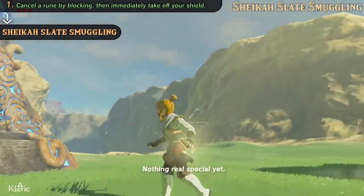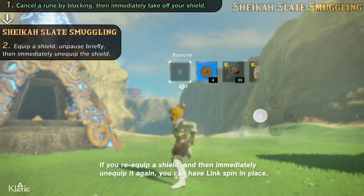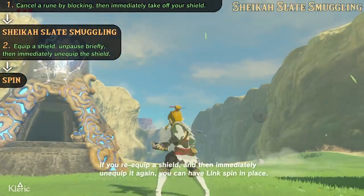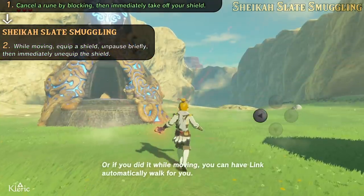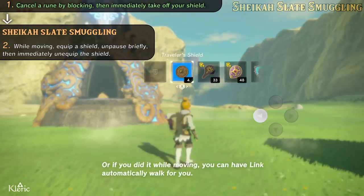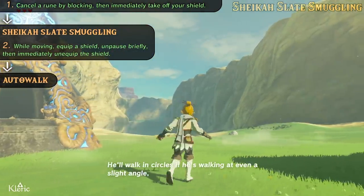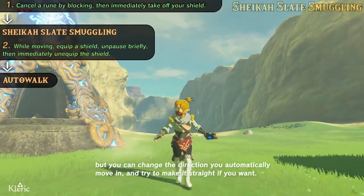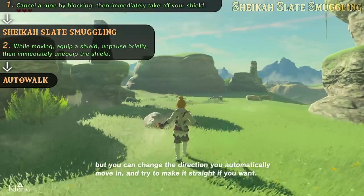Nothing real special yet. If you re-equip a shield and then immediately unequip it again, you can have Link spin in place. Or, if you did it while moving, you can have Link automatically walk for you. He'll walk in circles if he's walking at even a slight angle, but you can change the direction you automatically move in and try to make it straight if you want.